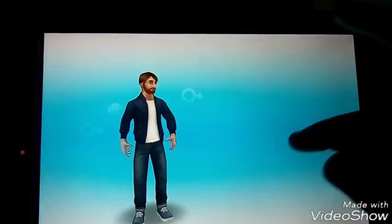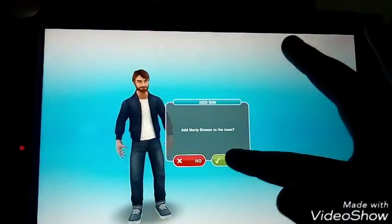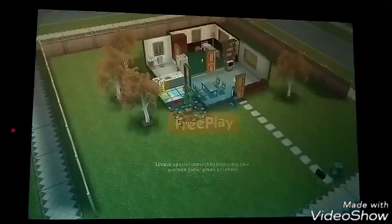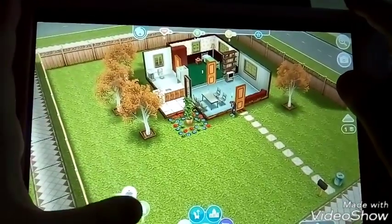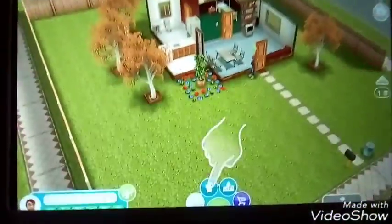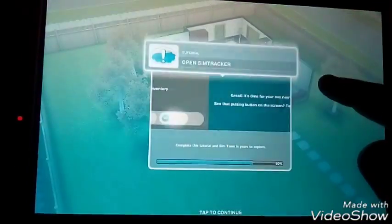The name changed — let me fix that. Marley Simpson. Add Marley Simpson — right, you're being added, Marley! So let's have a look — inspire sim by using a cupcake. You can inspire a sim and earn extra XP. Another level up — inspired! Place a clock from the inventory. Let's go into the inventory and put it on the wall there.